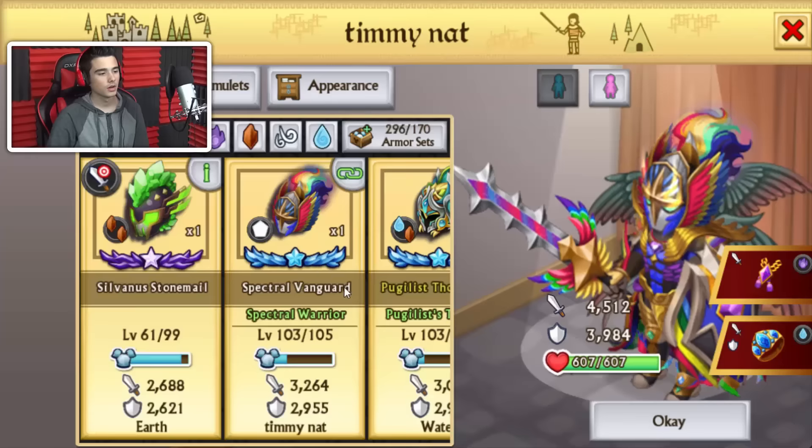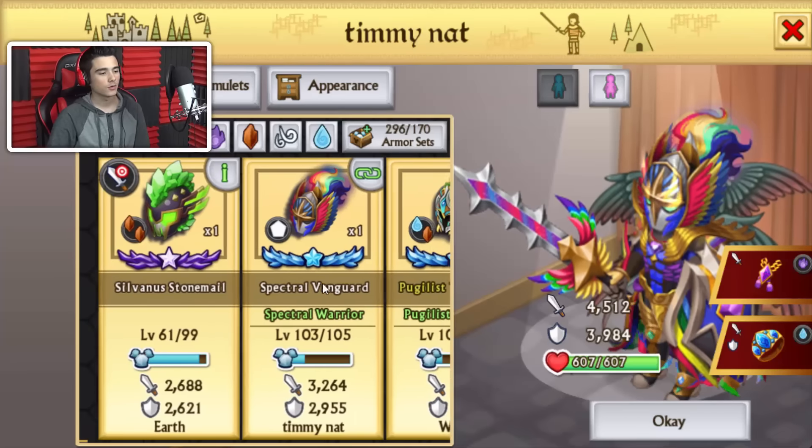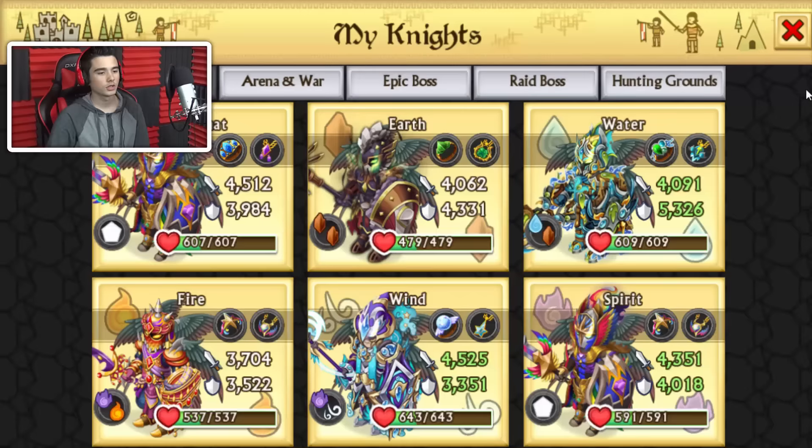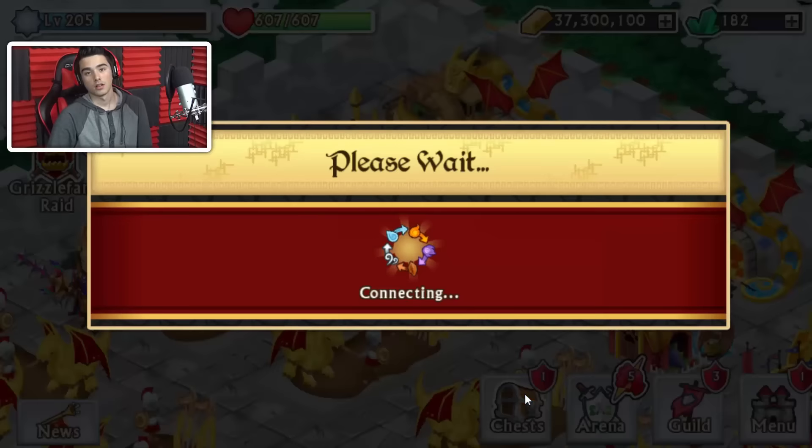As you can see, here is my armor. I currently still have one Shadow Force, Sylvanus Stone Mill, and I have a couple of Dragonforges over here. Five step chest - who knows, maybe we can get something good.